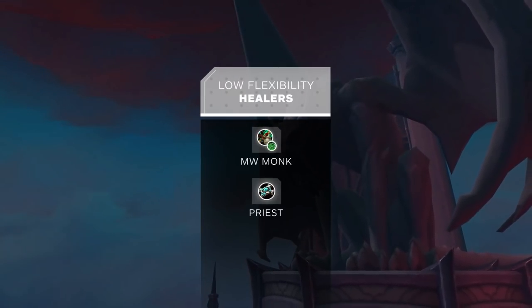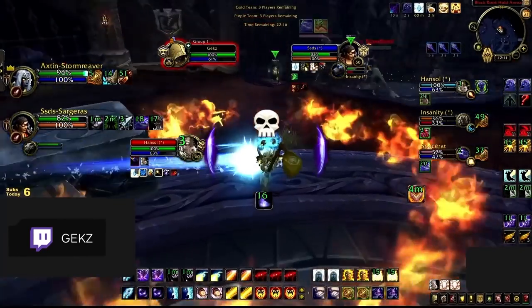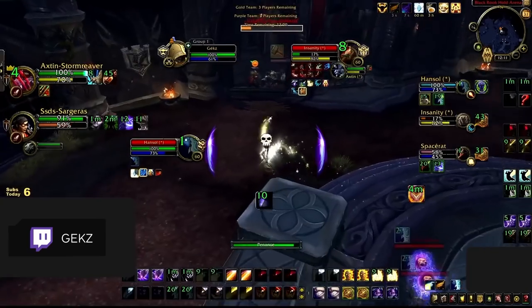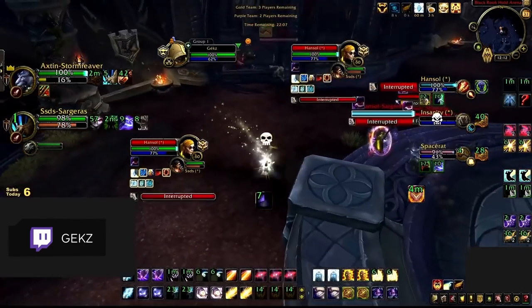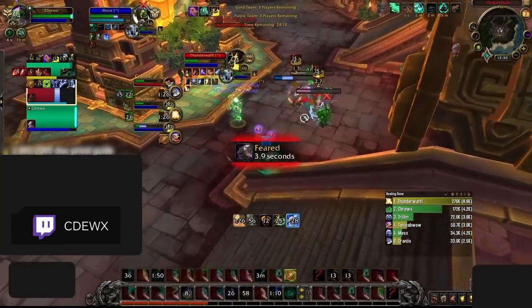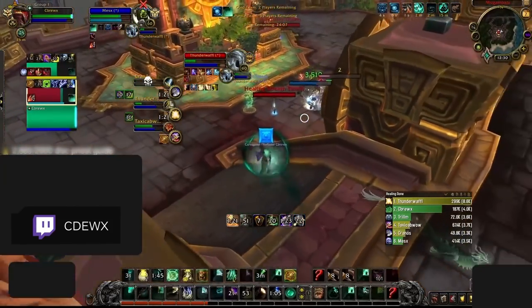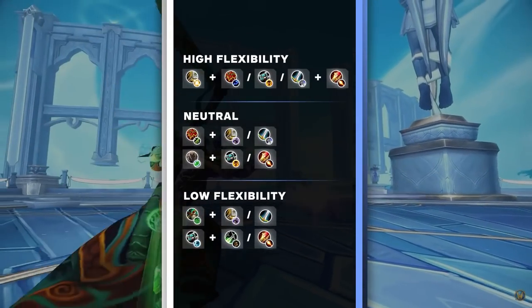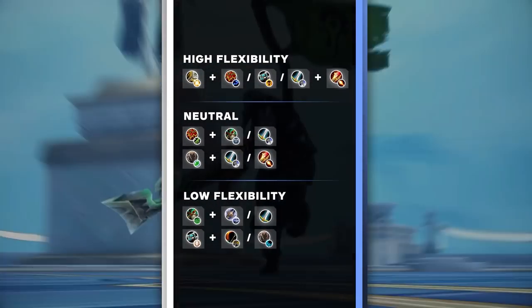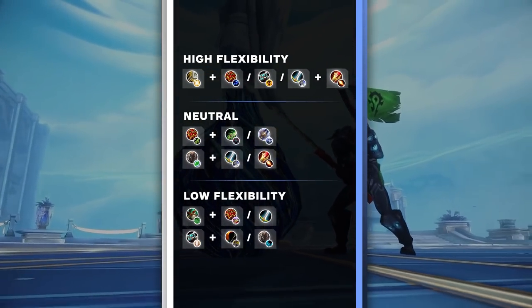Both Priests and Monks are fairly limited by comp options and can struggle in LFG lineups. Priests are really strong on their own but often require precise coordination with their team. Priest comps are usually limited to RMP and Jungle Cleave. Monks are essentially the budget version of Resto Shamans — while they can work with multiple melee cleave setups, their healing output is fairly limited. To recap: Holy Paladins work well with a wide variety of setups, Resto Shamans are specialized for melee cleaves, Druids work best with tanky casters and Arms Warriors, while Mistweaver Monks and Disc Priests are fairly limited.